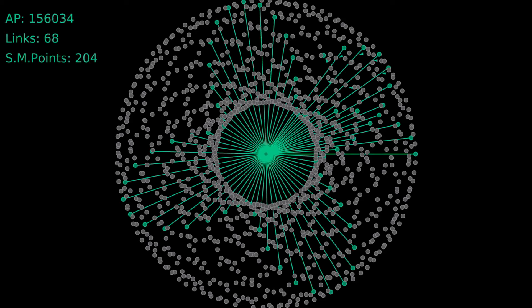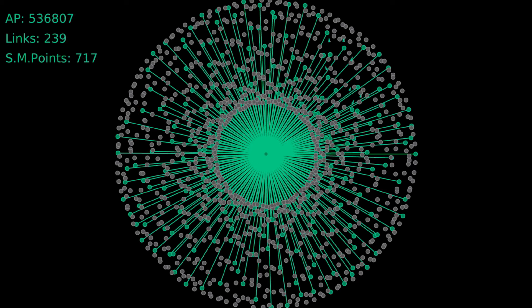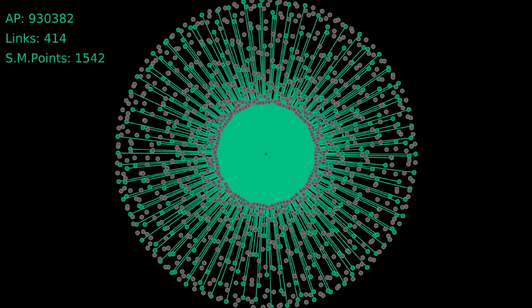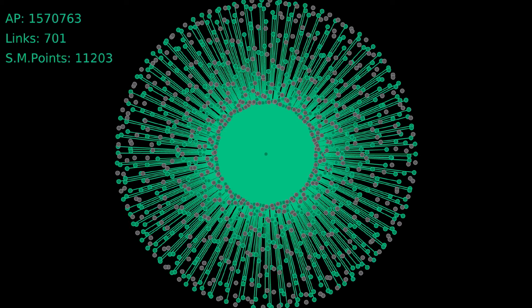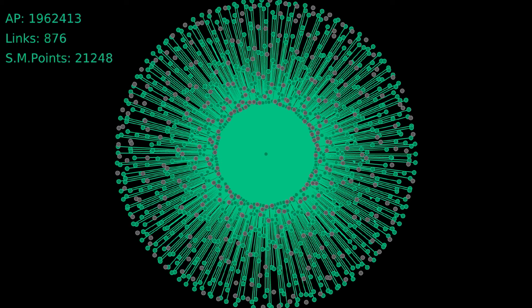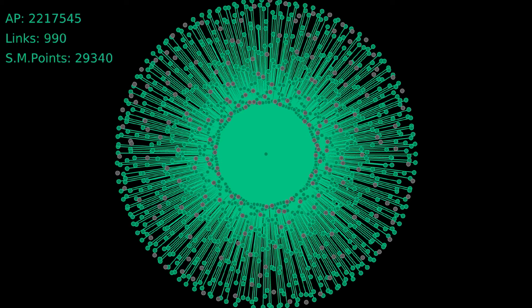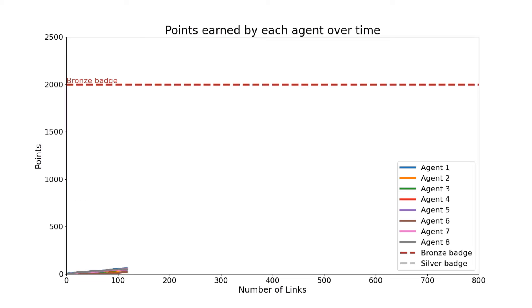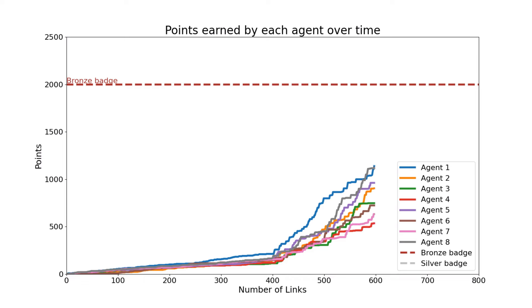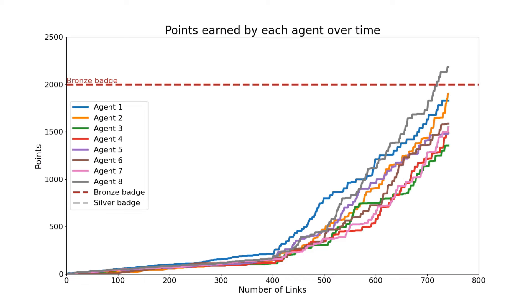How big a star should you plan and how many agents should you involve? This depends on what badges you want to get. A link star with 1,200 links is quite an accomplishment, but it only provides enough points to not quite get four agents their silver badges — they're going to have to go on their own link spree. However, if you're satisfied with bronze badges, then eight agents can do that with just an 800-link star. The variation in their final score is almost totally due to just randomness in who got the links in first.